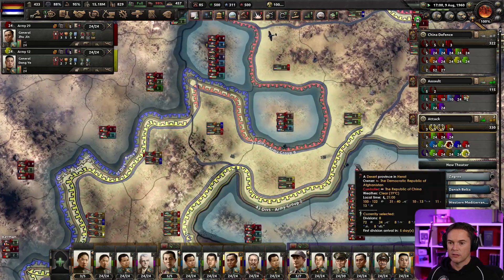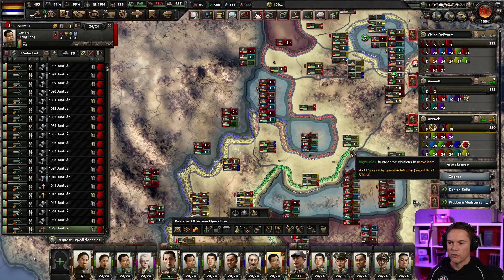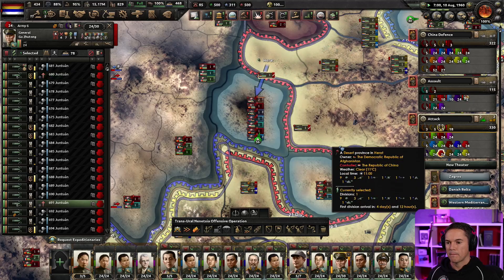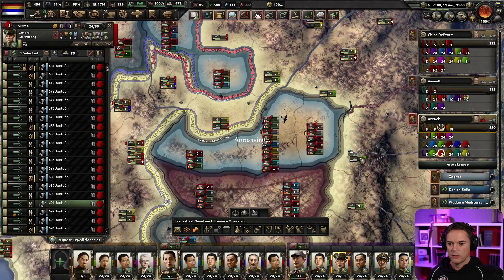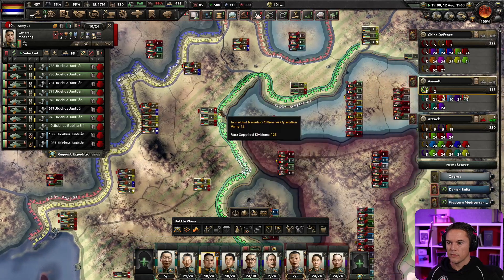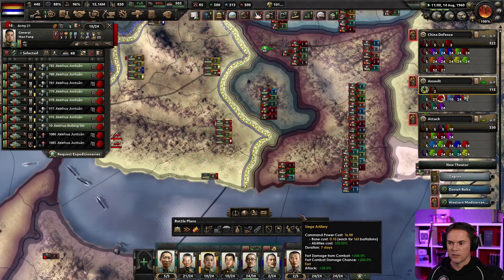We just need to cram them up in the mountains. This is looking a little bit uncomfortable here. Now that the armor has done its job, I don't want to risk getting cut off over there. I think four divisions can do this because these guys are beat up quite badly. That's a nice little cut off there as well. We have troops here but it's not a proper front line — I need to be a little bit careful. Keep throwing soldiers forward — surround them, cut them off.